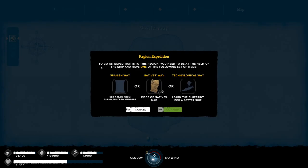Region expedition — to go on expedition into this region. What the hell is that? The region: you need to be at the helm of the ship and have one of the following sets of items. Spanish way: get a clue from surviving crew members or natives. Native map way: piece of the native map — we need all five. Or technological way: learn the blueprint for a better ship. How cool is that?